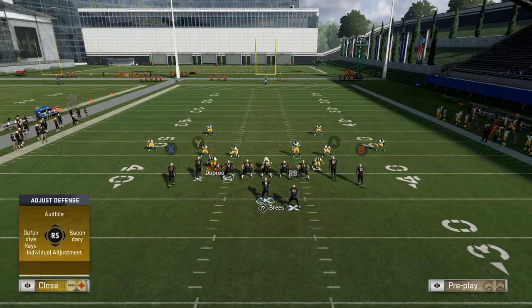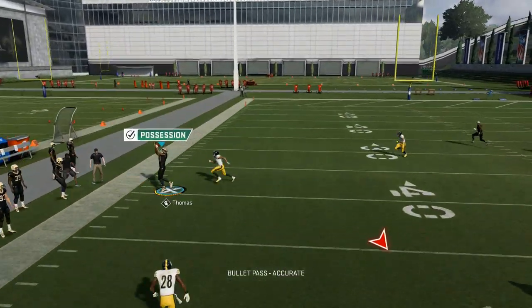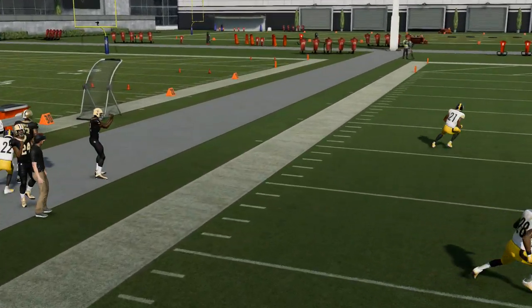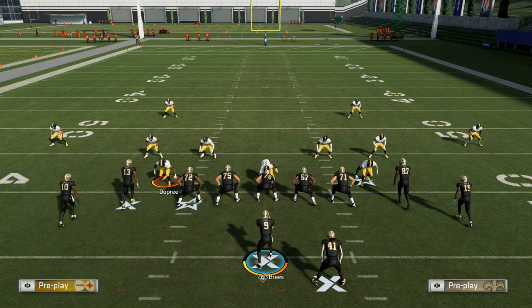And if they play underneath coverage, that wide receiver is just going to be even more open with a little bit less traffic to worry about. So yeah, pretty much just a good simple base play that's got a lot of good crossing routes and can attack multiple levels of the field against zone coverage. As always guys, it's Stickwork with MaddenSchool.com — hope you enjoyed this tip. Thank you, bye.